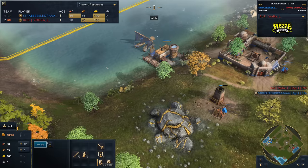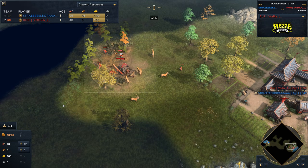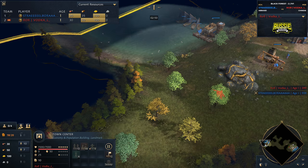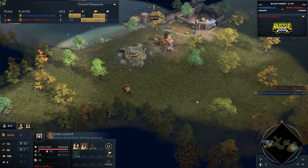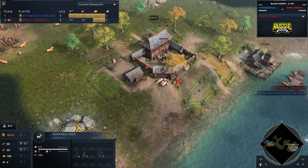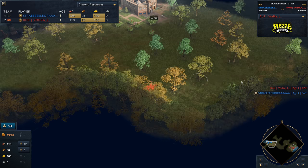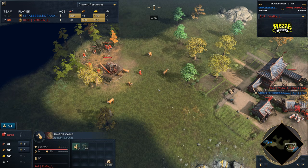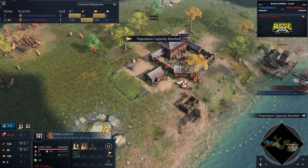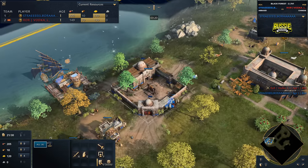We'll take a look at his opponent. He's got two fishing boats out; compare that to Vodka who's got three out already. Seven villagers on wood at the moment with no Imperial Official out just yet - there it is coming in, taking a little bit of time. It always takes a little bit of time on these water maps to get the Imperial Official out. I'm starting to think it might be better to go for a delayed dock and open with an early Imperial Official. But now going to be gathering up that tax, picking up 20, and he's got four fishing boats out.